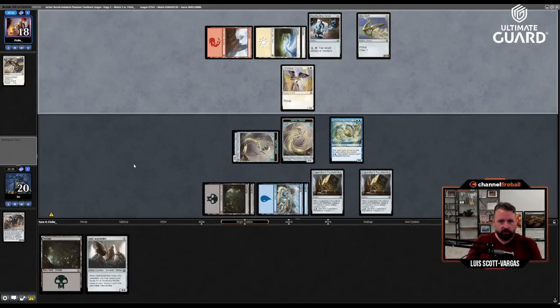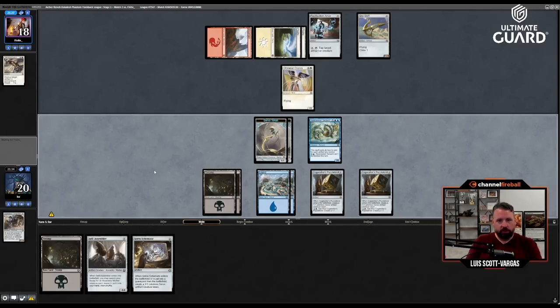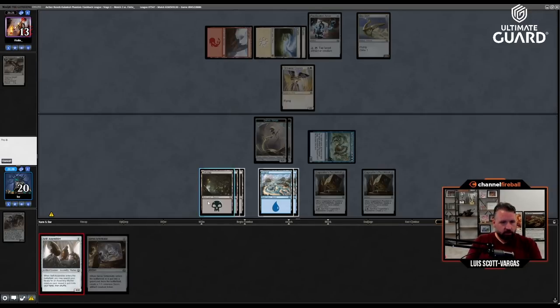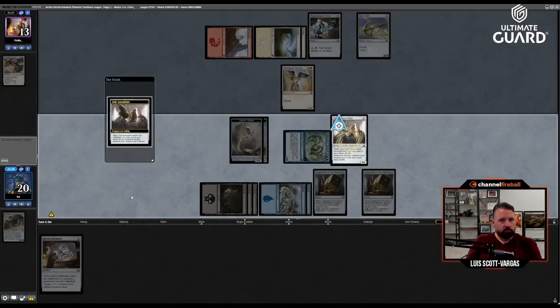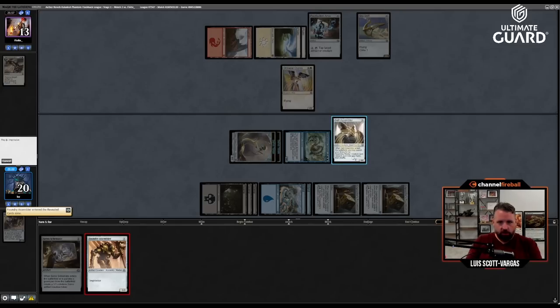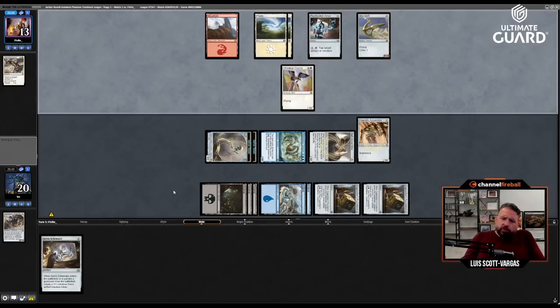Play a two-two flyer. No point in attacking with the one-ones. It's in for five — I would have loved a second Gear Seeker. Gear Seeker really makes this deck pop. Land. Let's do some assembling.